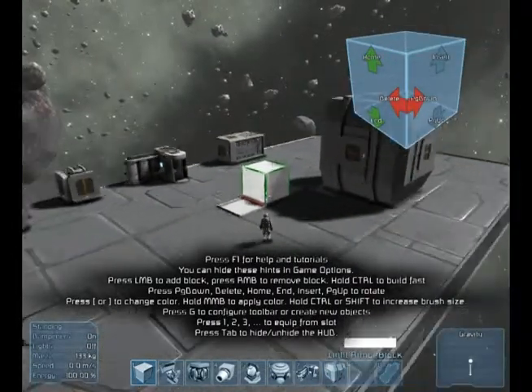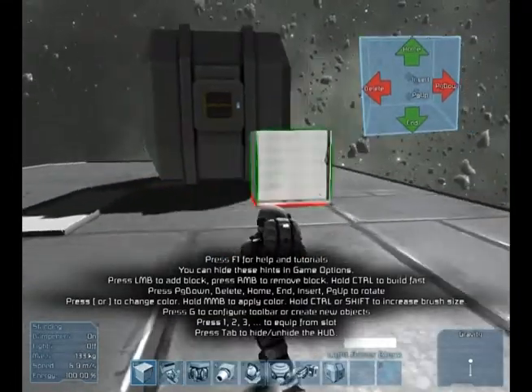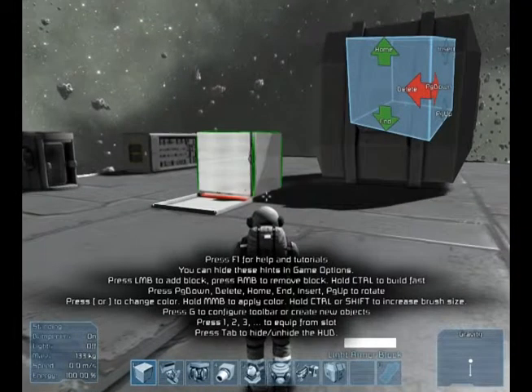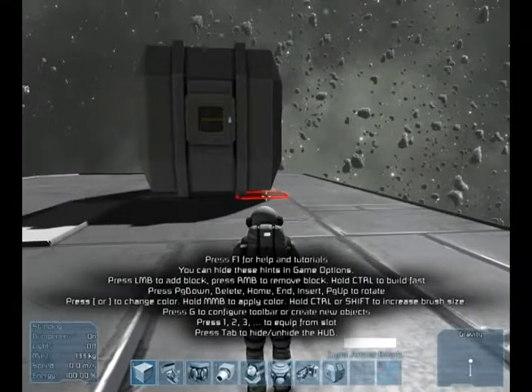So that's what the zoom-in feature does. So now I have a better look at my guy here. In the game options — so I think I get how to do this now.